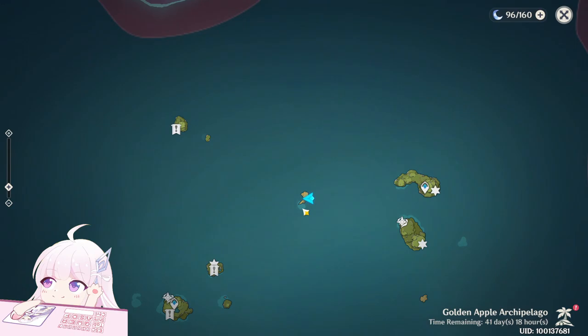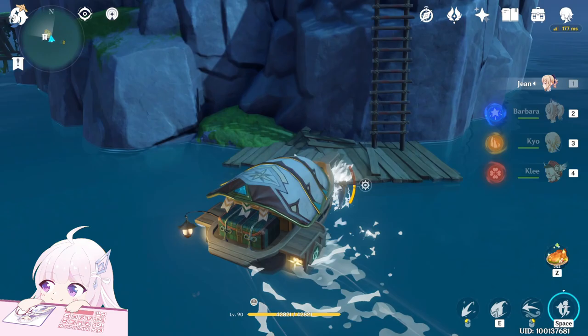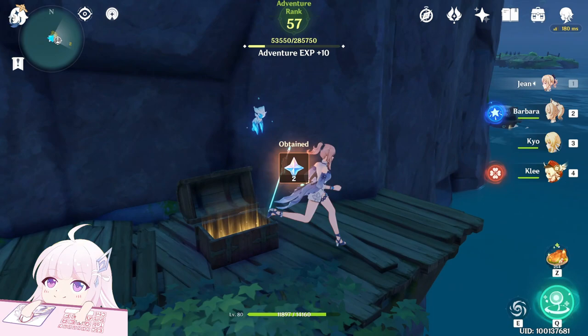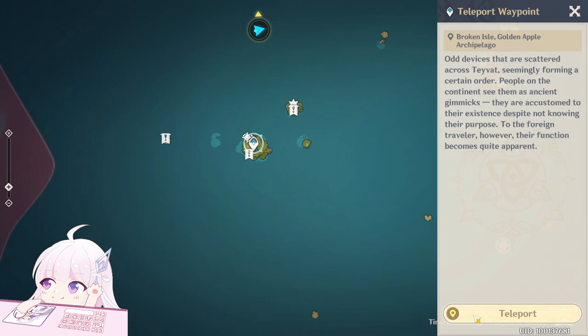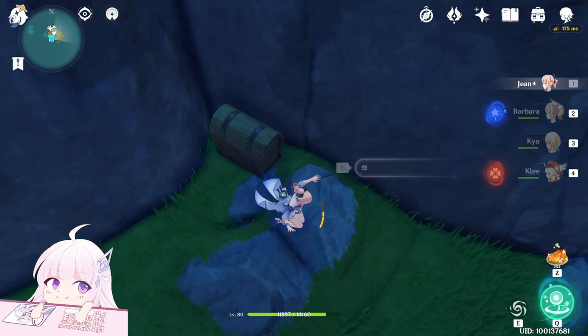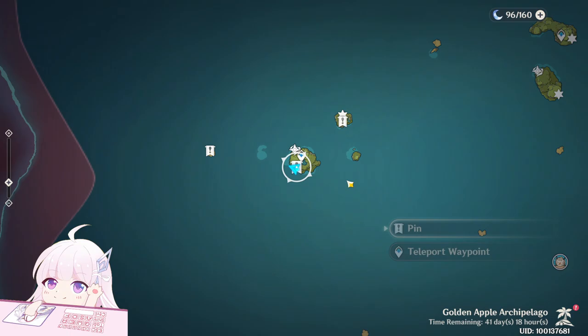Now let's go to here — wooden chest, wooden chest. Just go to here, just go to here. After this one you can teleport to here. There is a chest here, a wooden one.